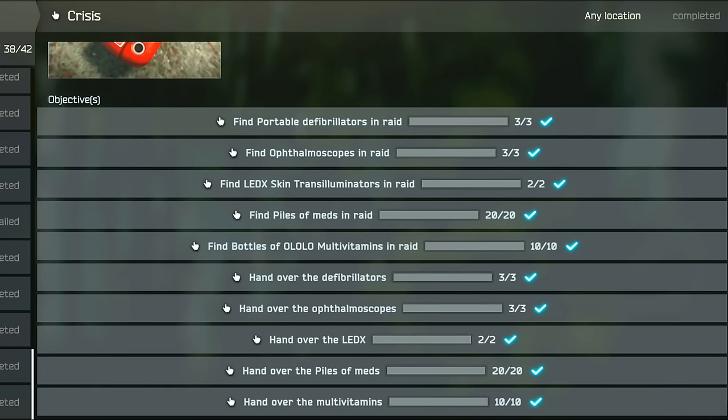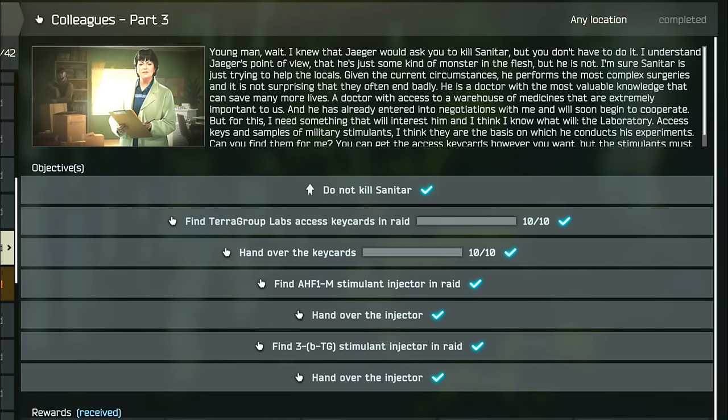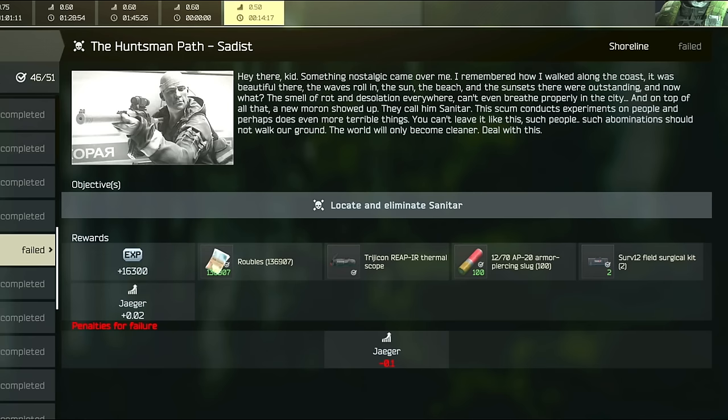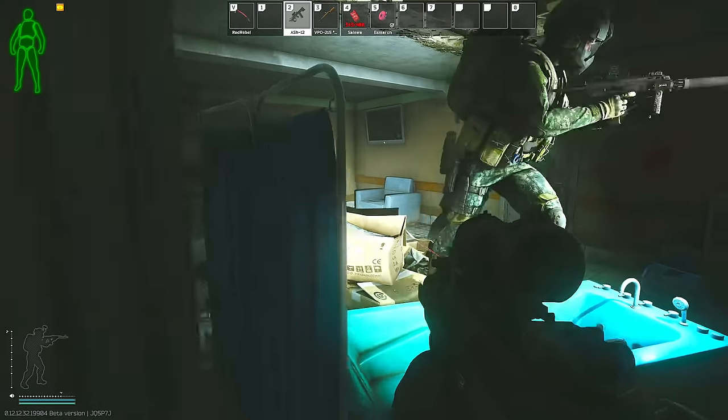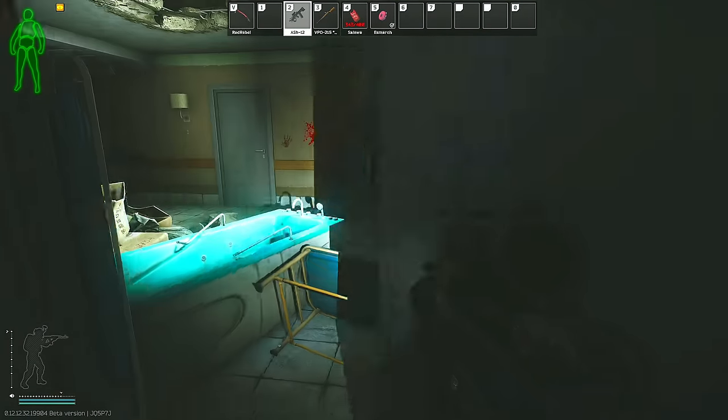It does require you to hand over several different medical items found in raid, including two Ledexes, among other things. Now one of the first things I recommend you decide is whether or not you want to complete the Colleagues Part 3 task, or if you would rather complete the Jaeger task, the Huntsman Pass Sadist, because Colleagues Part 3 does actually require you to also hand over two of the more difficult stims that you can find in the game, being the 3BTG as well as the AHF1.